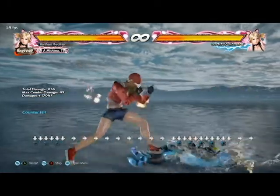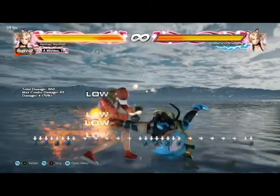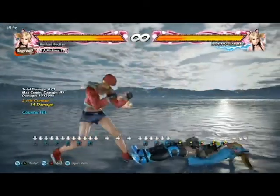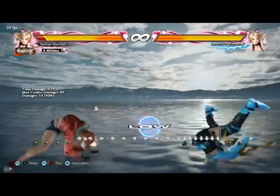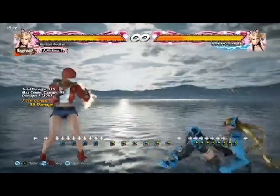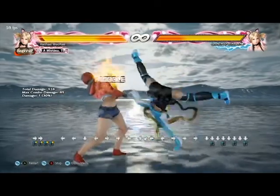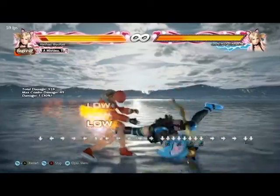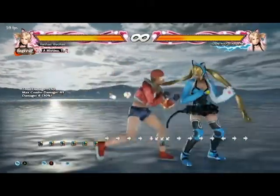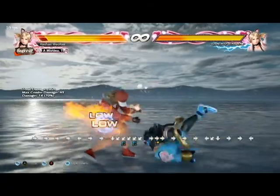The way to deal with it is the cock jab — down-forward 1. You should get a full juggle if this works properly. As soon as you get hit by the first one you react and get the juggle. It's not hard once you get it. Hold down-back and as soon as you get hit by the first one, hold down-back and then down-forward 1.